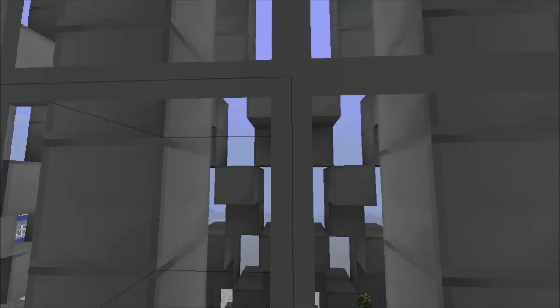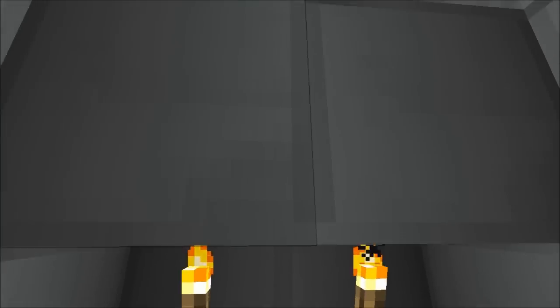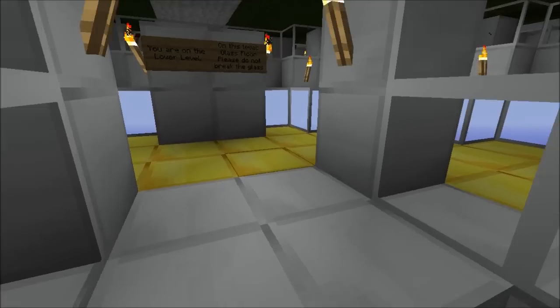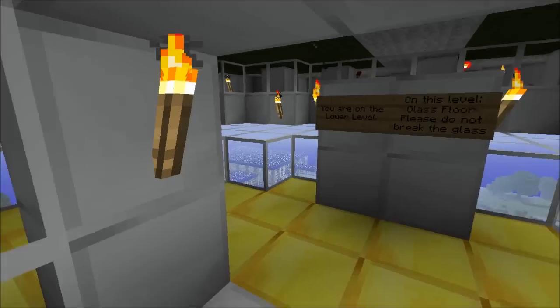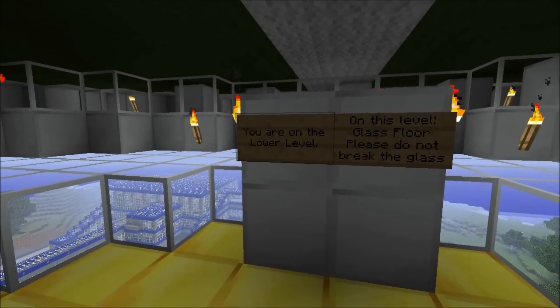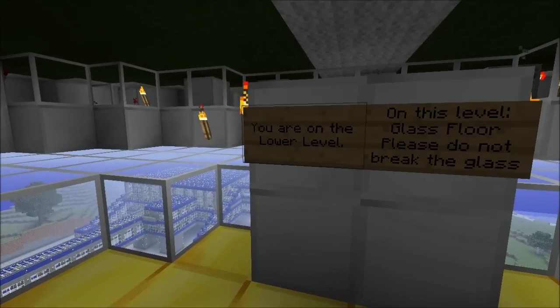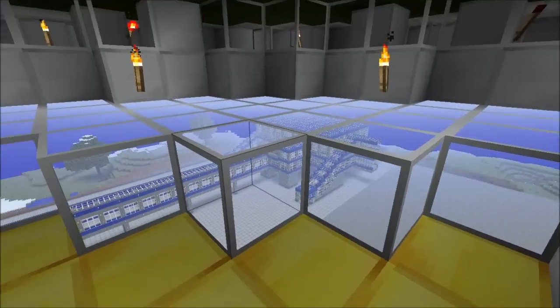Going up. All right, I think we're coming up to the first level here. Oh, here we are — elevator's broken! Okay, sorry about that. So yeah, here we are on the lower level. This is the lower part of the dome that you saw on top. There's not much to see here.